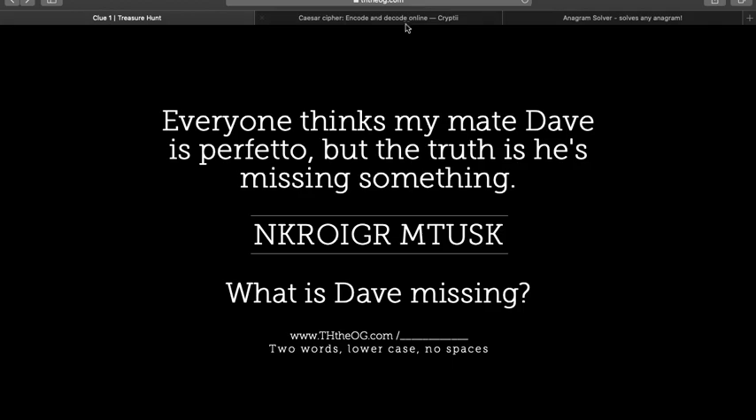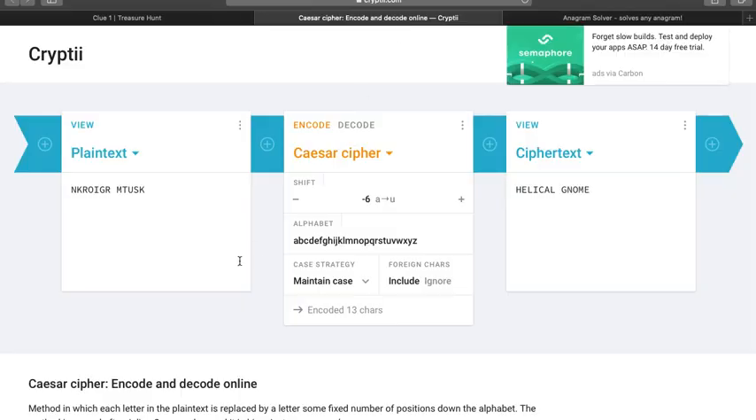So I took the liberty of pasting this into a Caesar cipher solver which I just found on Google. There are websites that decrypt basically any type of cipher like this, so you can normally play around and find different types of cipher to try. The classic Caesar cipher is seven letters, but this site lets you just scroll really quickly through all the different variations. If you put in those letters from the clue and just begin scrolling and looking at all the different shifts, you'll see that the only one that makes sense is something that says Helical Gnome.